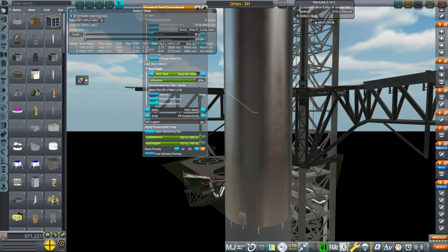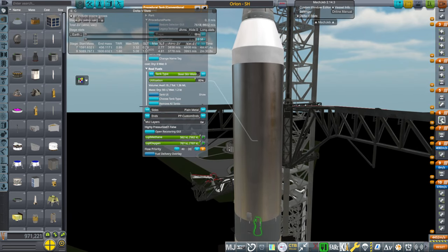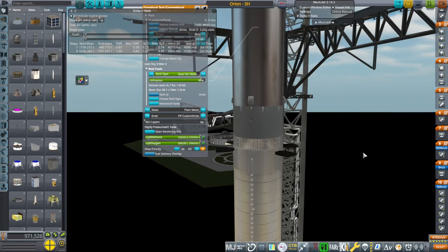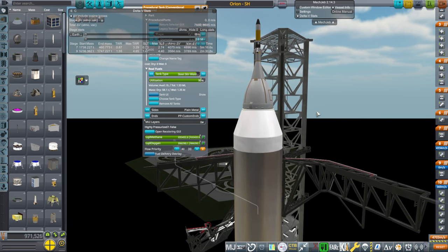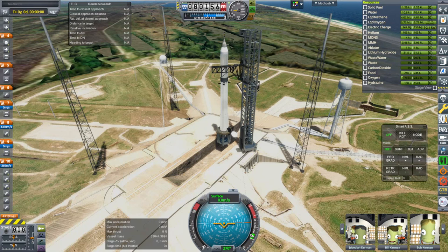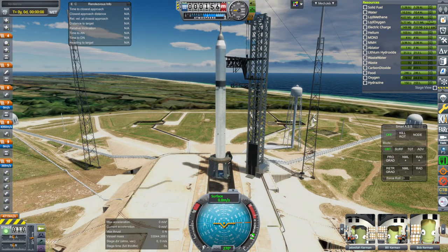Now I've put six vacuum engines and one sea-level engine — seven altogether, not the nine they were also contemplating. I don't think we need more than one sea-level in this case. I had underutilized this tank anyway, so we're going to up the utilization — let's say 1,350 tons altogether. We don't want too much more or it overbdens Super Heavy. We've upped the utilization from 80 to 90 percent. I'm not going to line up with the moon; we'll just see if we have enough delta-v for the lunar transfer once we get up there.